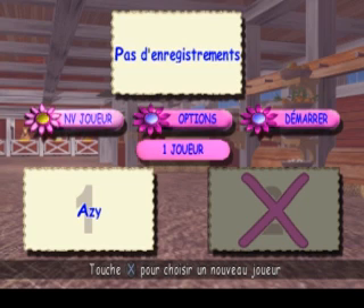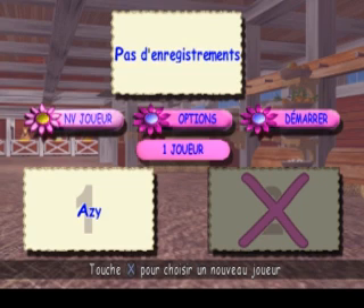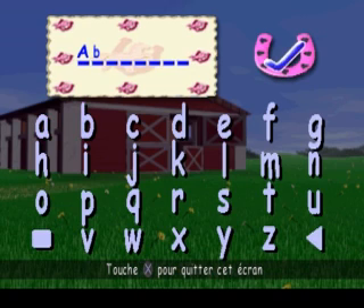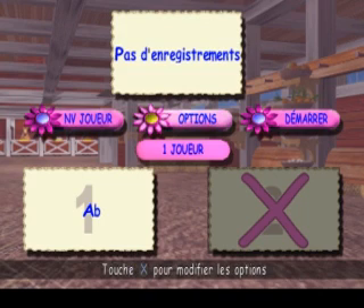Sélectionne l'option Nouveau joueur, sélectionne les options, puis sélectionne l'option Nouveau joueur. Sélectionne les différentes lettres et appuie sur la touche croix pour taper ton nom.